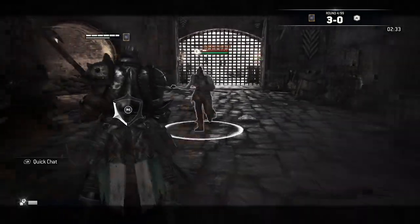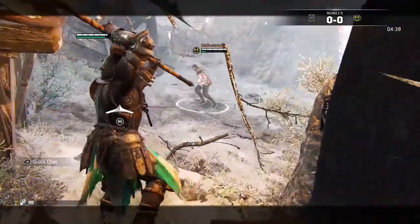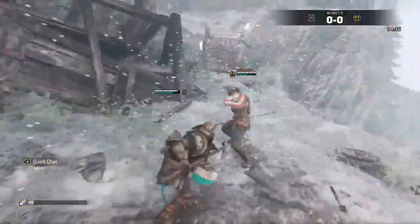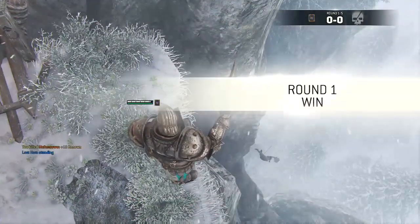While sprinting, if you hold heavy you'll impale your opponent and run them forward for a few seconds. You can use this move to push your opponent off ledges, into walls, or into environmental hazards.